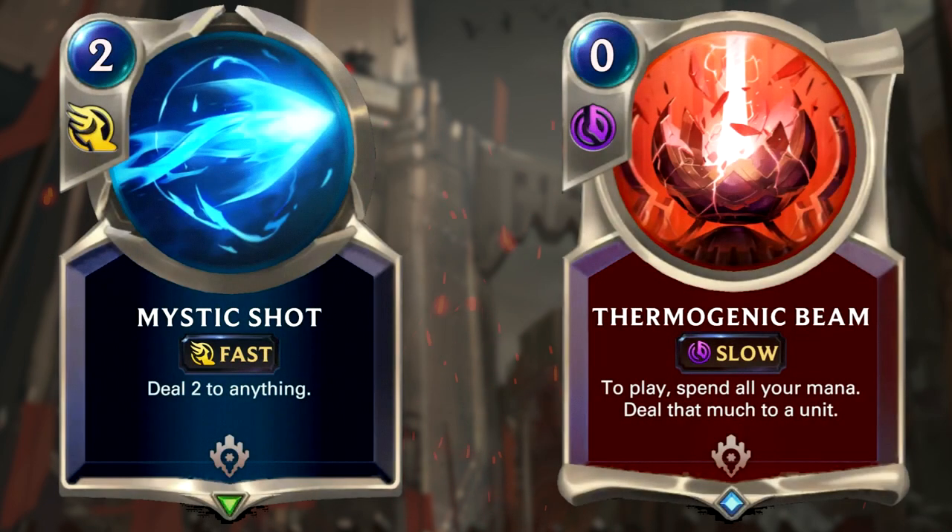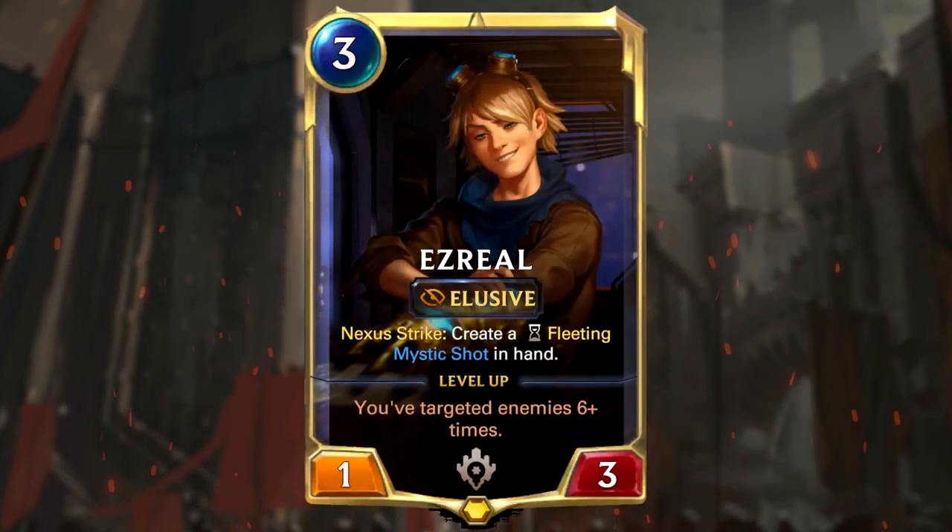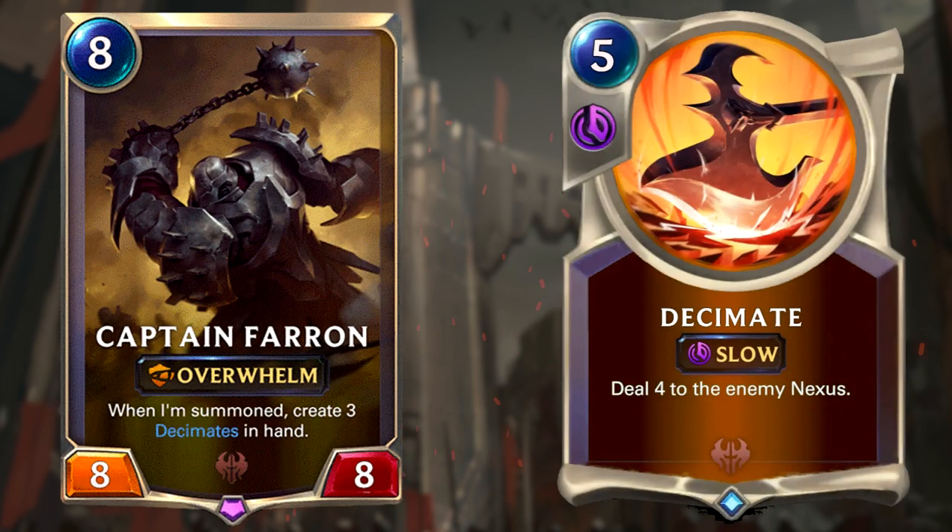To survive, you have lots of control tools like Mystic Shot and Thermogenic Beam — use these to take out your opponent's key cards. On top of that, all the units from the discard package are pretty good blockers too. Ezreal can be involved in your game plan, which also helps on the control side by giving you additional Mystic Shots. Finish off by summoning Captain Farron and using his Overwhelm and the Decimates he generates to quickly finish off your opponent.